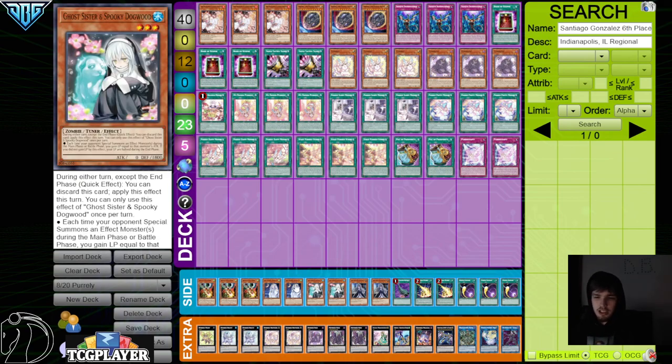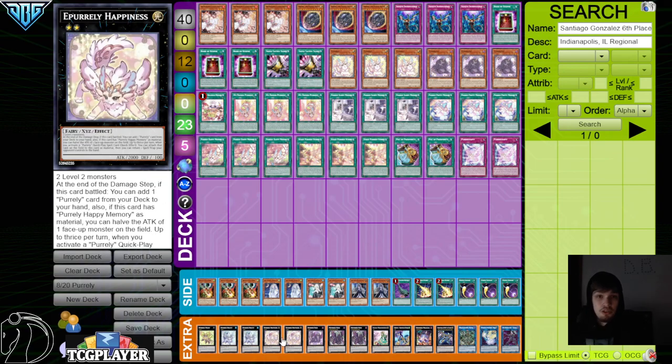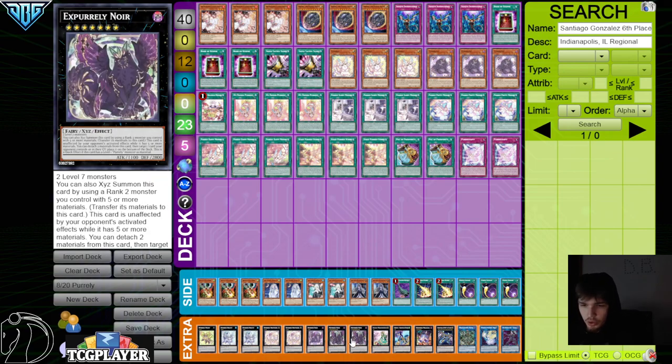Even has some Spooky Dogwoods for Time, Moonlit for Time. Then we got Plump, 2 Beauty, and 2 Happiness.